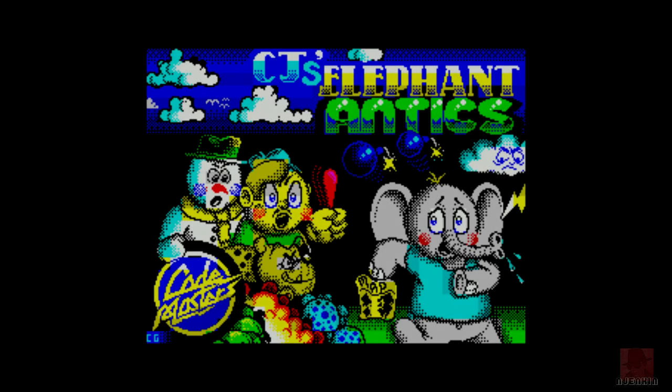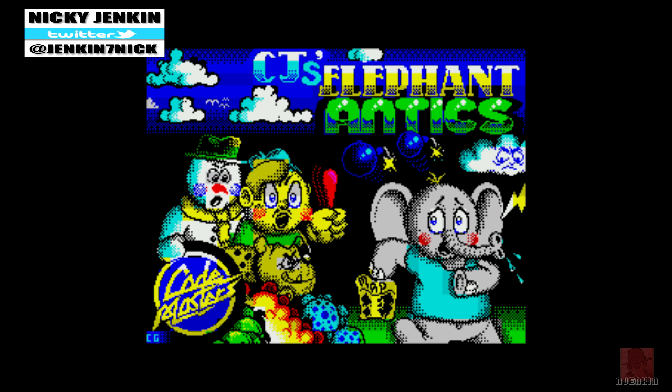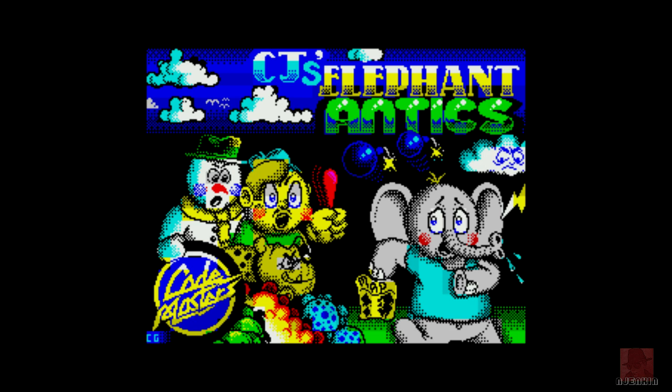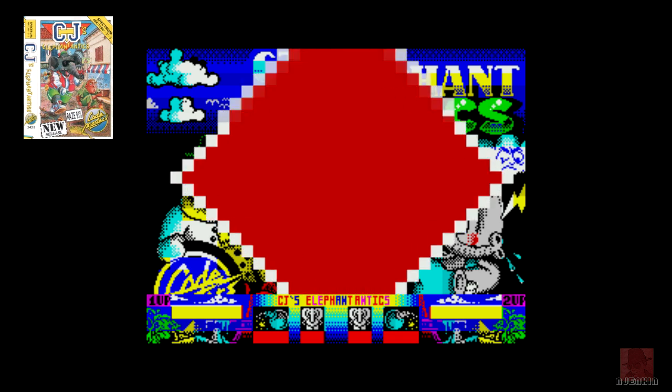Hello everyone, a very warm welcome to you. My name is Nick, thank you for joining me once again on ZX Spectrum 48k. We're looking at a game called CJ's Elephant Antics. It's a game which also came out on the Commodore 64, a platformer published by Codemasters in 1991.